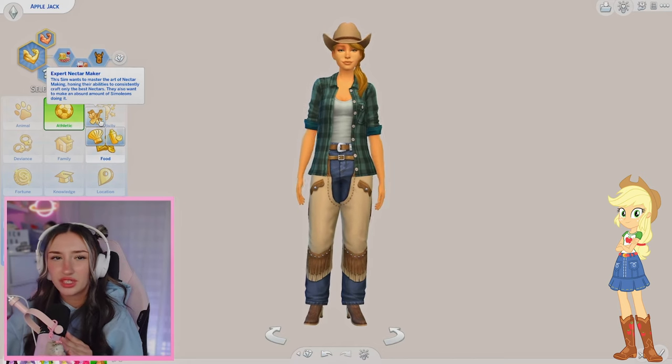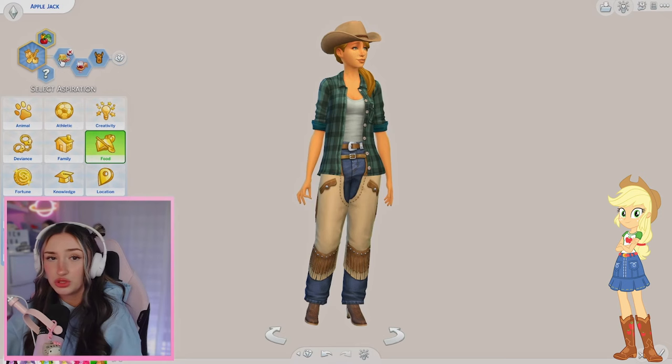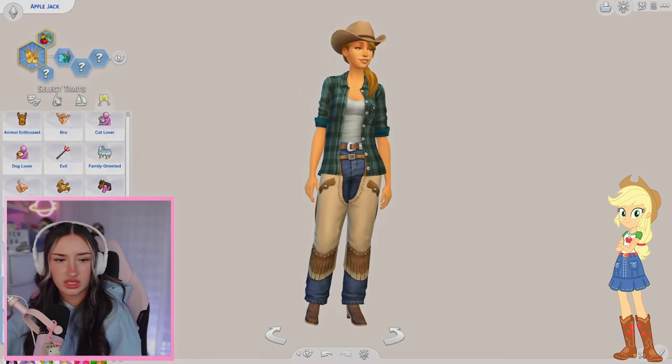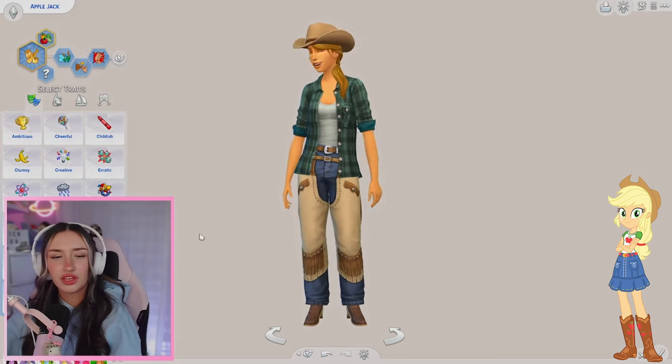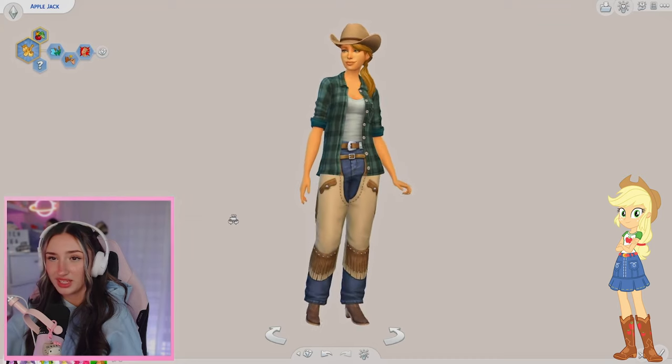I think we're going to give Applejack the expert nectar maker aspiration. In the show she owns an apple farm, so I feel like that makes sense. Applejack definitely loves the outdoors. She's most definitely loyal. And I'll give her the self-assured trait as well. I think Applejack might be coming for Fluttershy as my favorite.